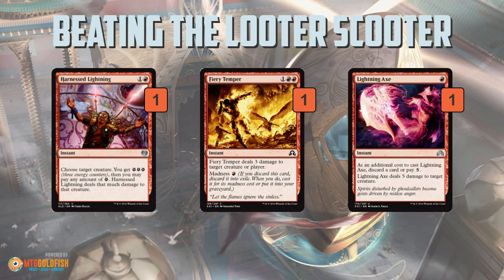You might think you can just play Fragmentize in your main deck — it kills Smuggler's Copter, and it's true, it does. But when you have a Fragmentize in your hand, you can lose to Depala or Sylvan Advocate. Harness Lightning, Fiery Temper, and Lightning Axe give you the flexibility to kill Copter when you need to, but also deal with other creatures when you don't need to kill a Copter. These are the kind of answers you want in the main deck: flexibility and efficient costs.